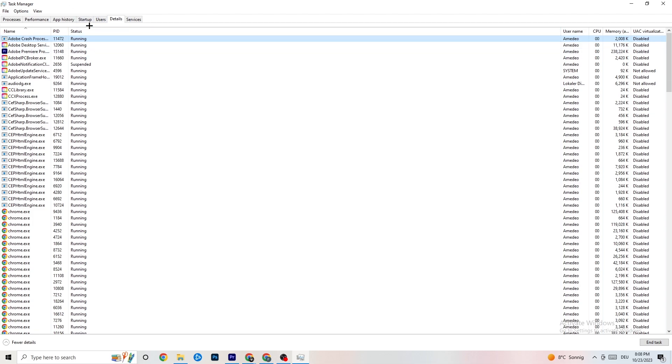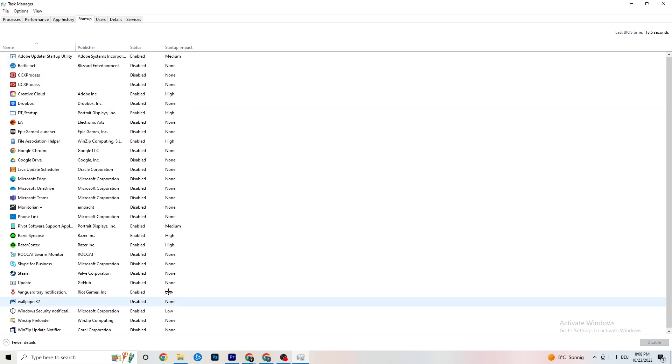Next, go to the 'Startup' tab. As you can see, I've disabled nearly everything. Disable every single program that is auto-starting in the background to decrease your GPU or CPU usage. Right-click each one and click 'Disable' for every program you don't really need. That's it for Task Manager — you can close it.